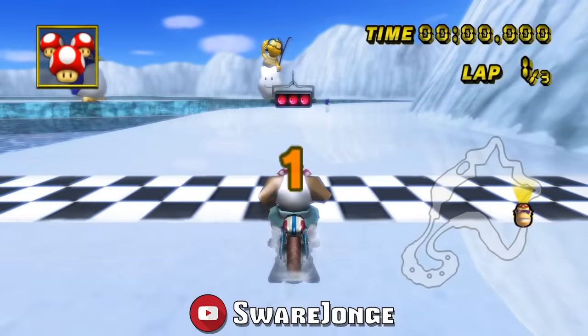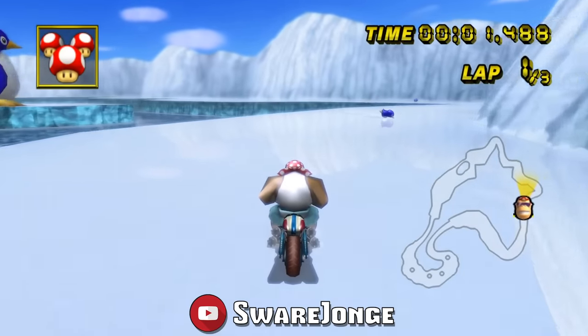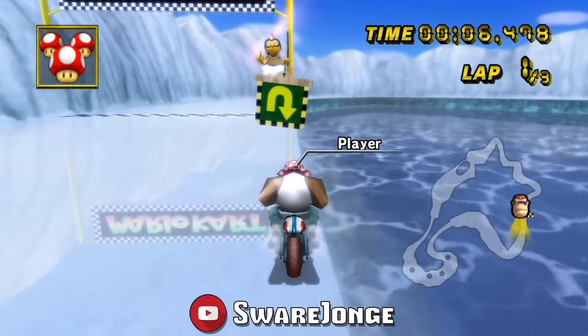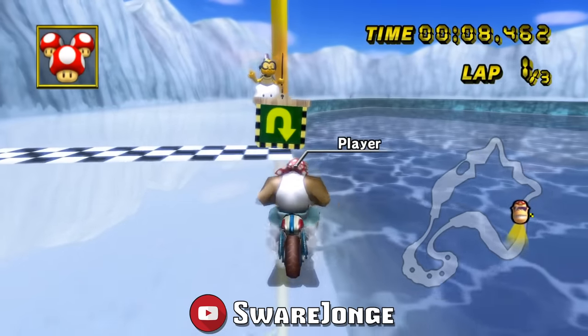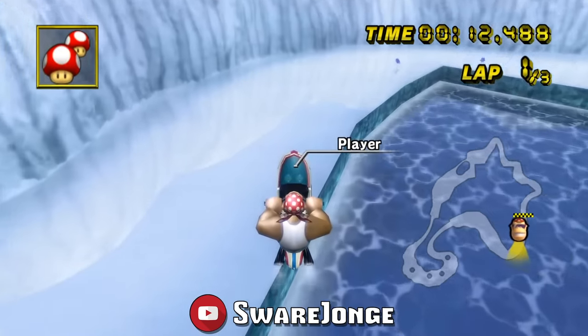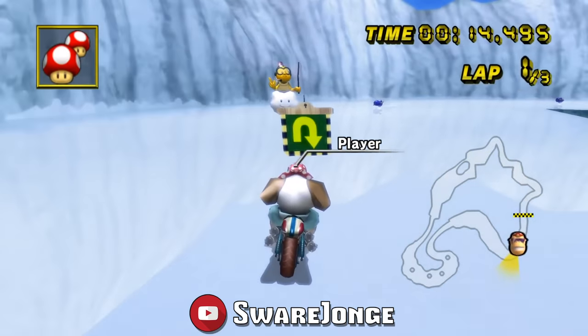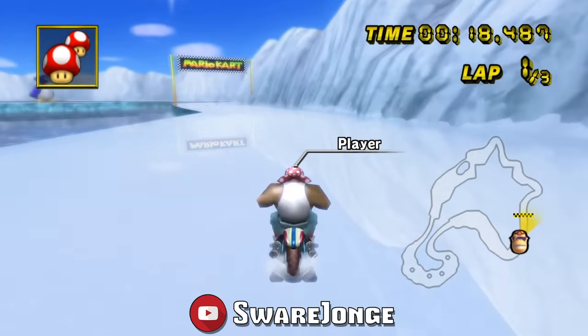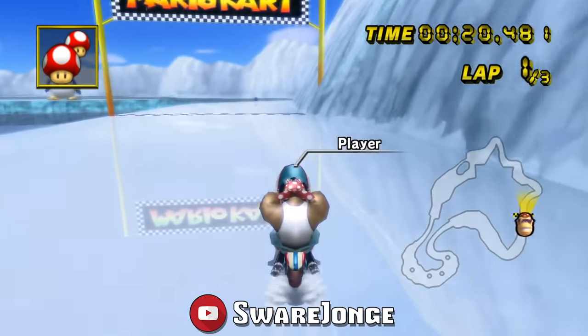Another honorable mention goes to the Sherbertland One Shroom Ultra Shortcut, discovered by Swerajong in 2019. The One Shroom Ultra Shortcut requires a very precise clip that allows you to land without needing to respawn like in previous world records. Humans have made the One Shroom pole clip, but only with a respawn, never actually making it back on the track.